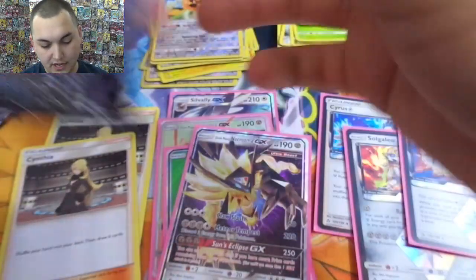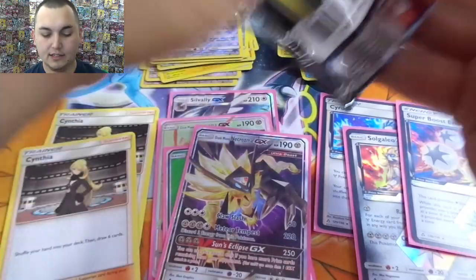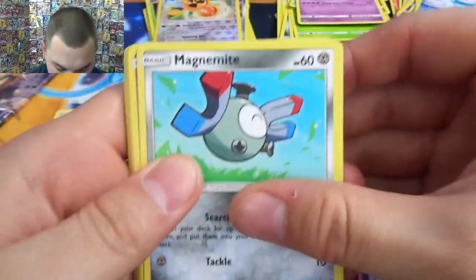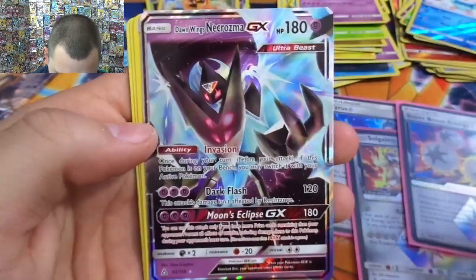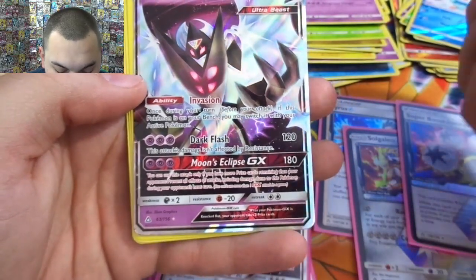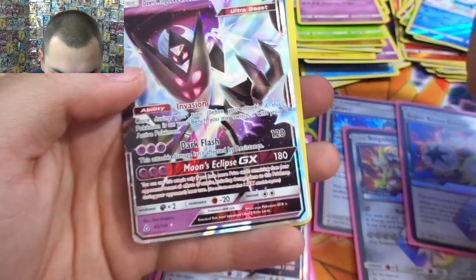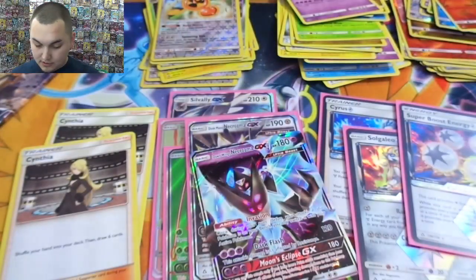Four ultra rare hits — which is kind of crazy to think of for a box. But we got one of the best ones so I am grateful. There it is — we got Dawn Wings Necrozma! Vision: once during your turn before you attack, if this Pokémon is on your bench you may switch it with your active. Dark Flash — this attack's damage isn't affected by resistance, 120. And Moon's Eclipse does 180, but you can only use it if you are behind in prizes.